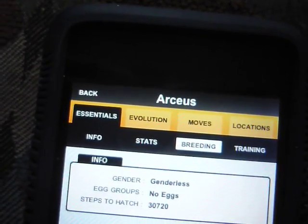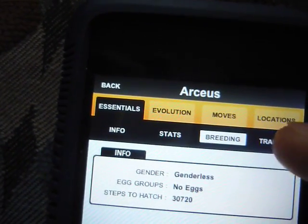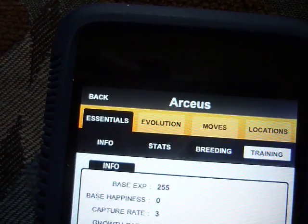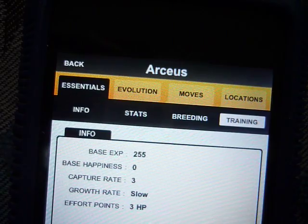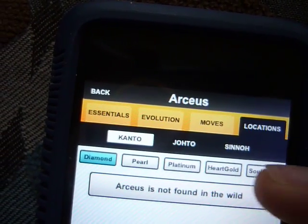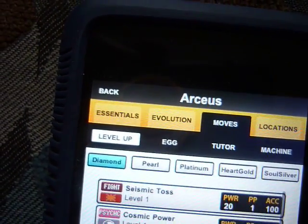And I don't know why it has steps since you can't hatch an Arceus. It has training, locations — which you can't find it anywhere. Moves — it can learn pretty much every move.